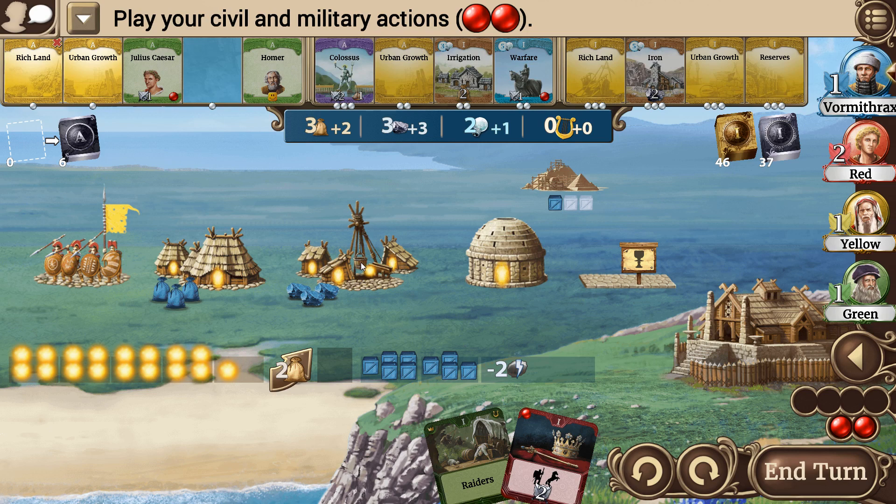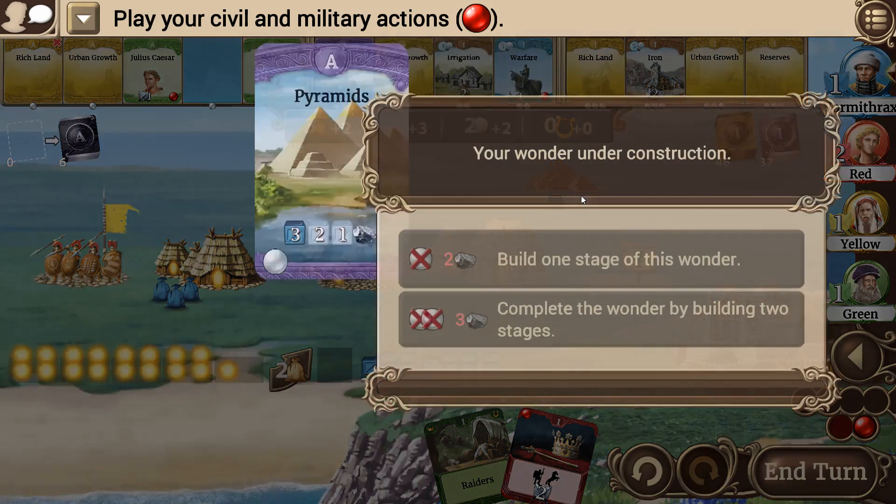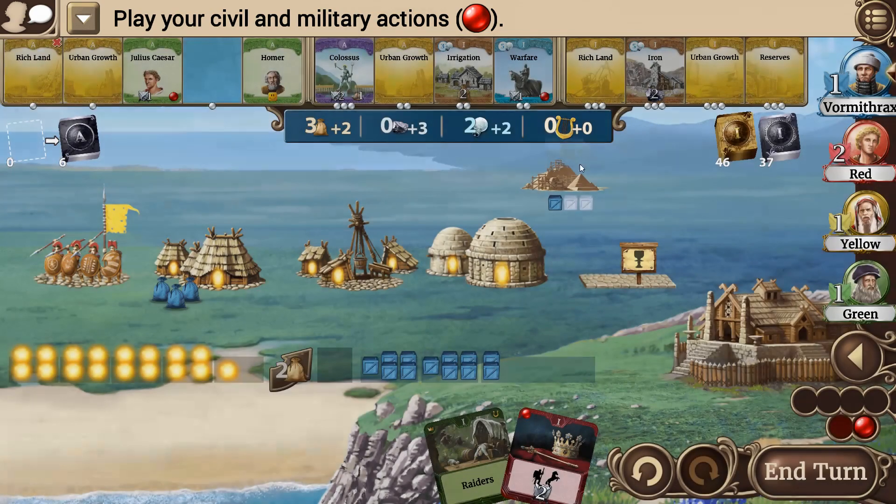I don't think there's going to be a way around it unless I deploy my worker instead. I think I'm going to put them on the research instead. That way we don't have anything sitting idle. I can still probably finish it — it's going to take three — so I can get it finished next round. It'll pick up all of my resources, but I think that's a better play, and that'll balance us out better.